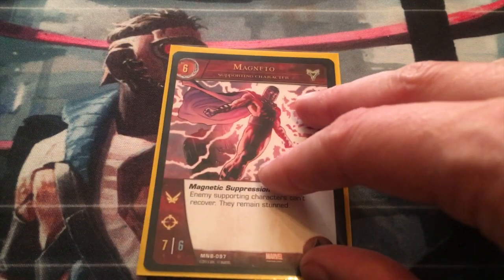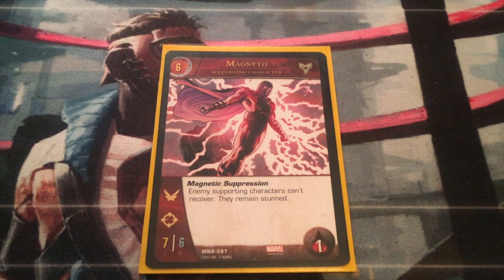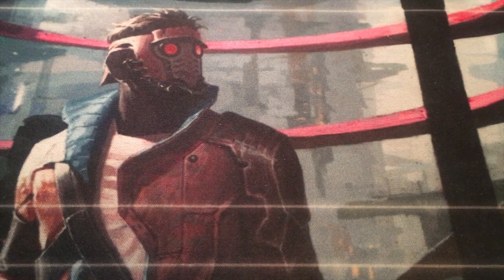At the six-cost we have Magneto. He has Flight, Range, and Magnetic Suppression: enemy supporting characters can't recover — they remain stunned. Trying to control your opponent's board — if they can't recover their characters, they can't attack you, and that leaves you safe, leaves Magneto safe, leaves Professor X safe. It's just a really good character to have at the six-cost area. Like I said earlier, you could swap him out for Iron Patriot, who has similar stats with Flight and Range and can turn an enemy location face down. Magnetic Suppression is really good, so I have four copies of Magneto in this deck.